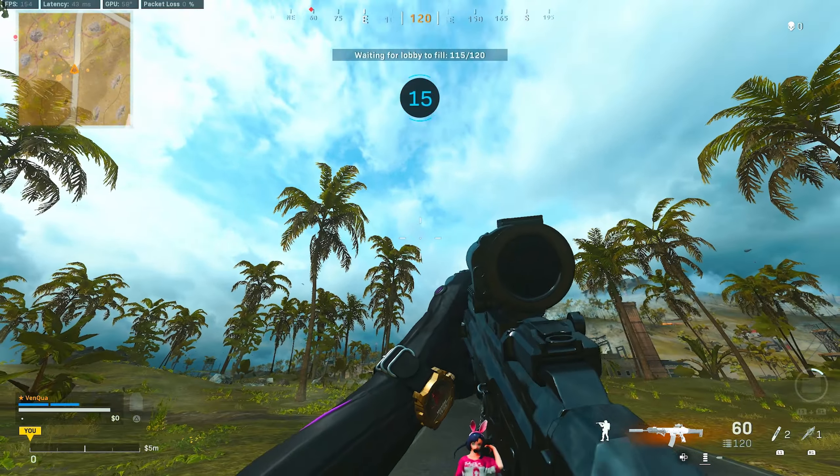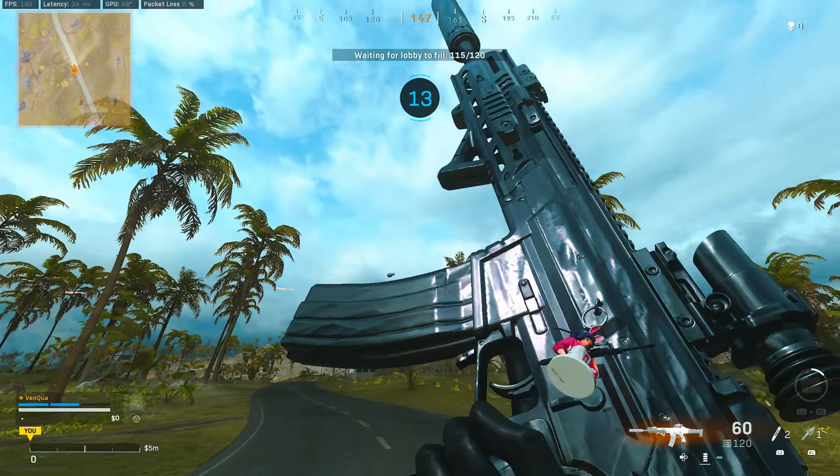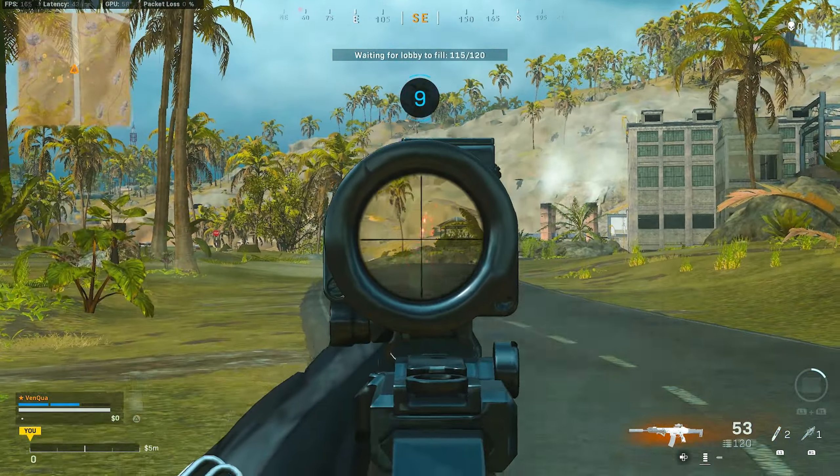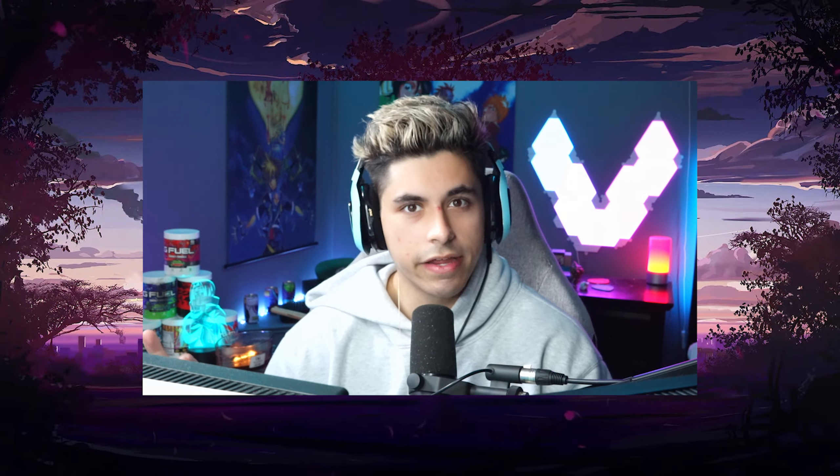In today's video we are bringing back the OG best meta, the Kilo. This gun has always remained a very consistent gun to use in Warzone. The recoil is one of the easiest to control, it hits like a dump truck. The only downside compared to the Vanguard ARs is the movement speed and maybe some bullet velocity, but it still smacks.